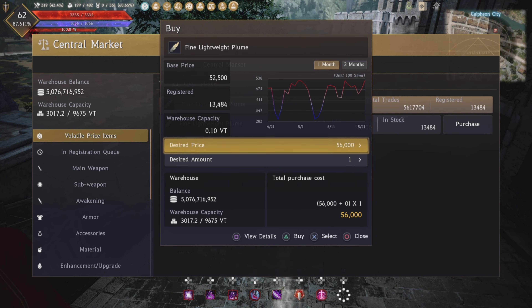Fine lightweight plumes are pretty easy to get. There's a bunch of chickens right outside the Niverne steps that you kill and then skin for their feathers. If you've ever gone for the infinite mana potion, you've already probably have an overabundance of this. If not, that's how you get lightweight plumes — then you use filtering to turn them into fine lightweight plumes.